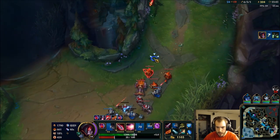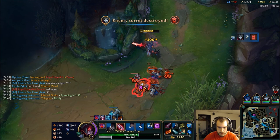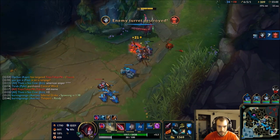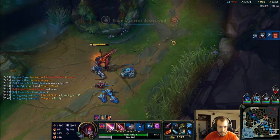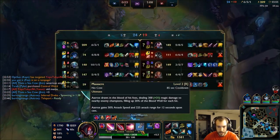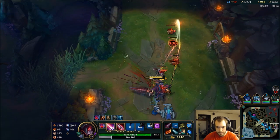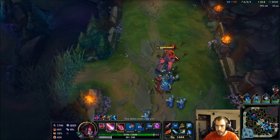He needed to ult me or else he was going to die. Once I was sure I got the knock-up with my W, just ult him. Increase all my attack speed and all my damage. Proc the 300 damage. Easy peasy.